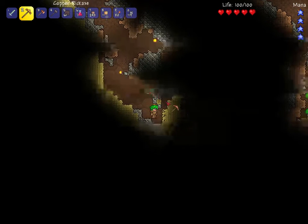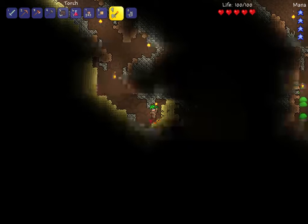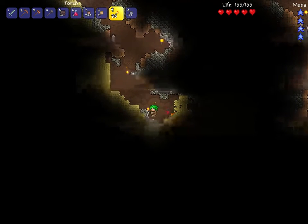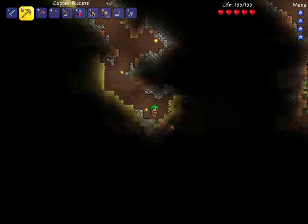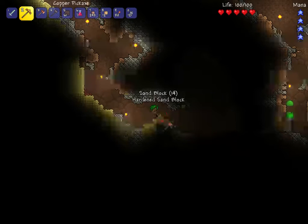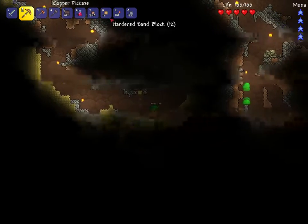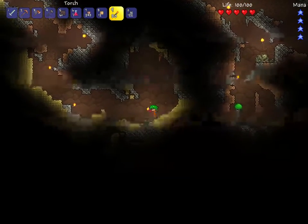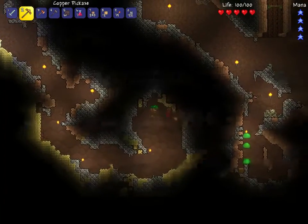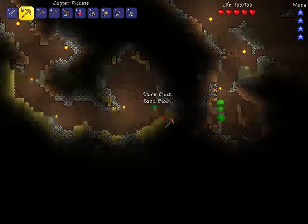Let's see what this is here. Why can't I place the torch on the wall? Well, that works, but why can't I place torches on the wall? What have we got in here? Seems like some more tin. Are there pots in here? Let's continue making our way over here - looks like there's some stuff over here, something going on.